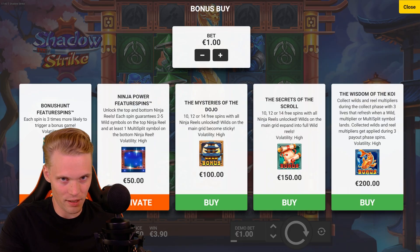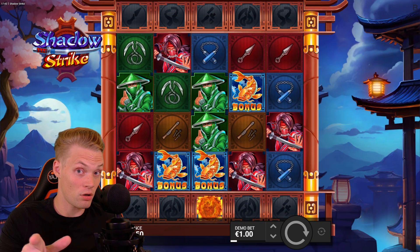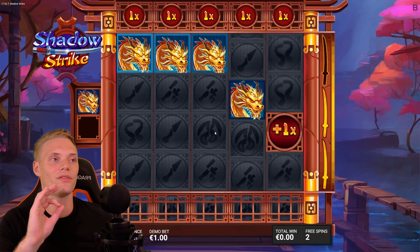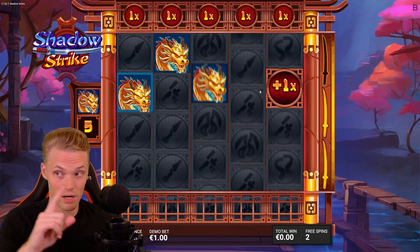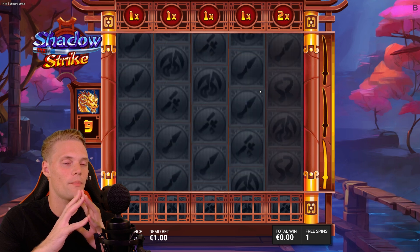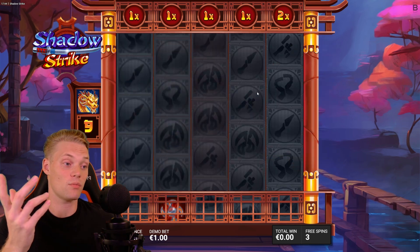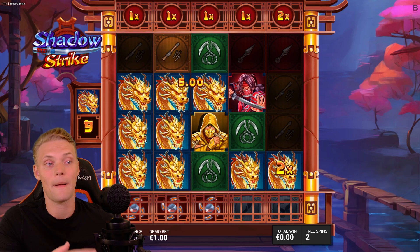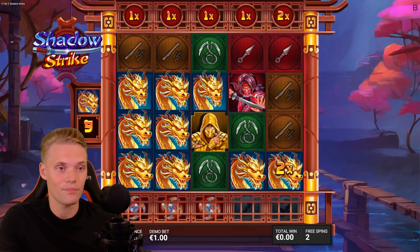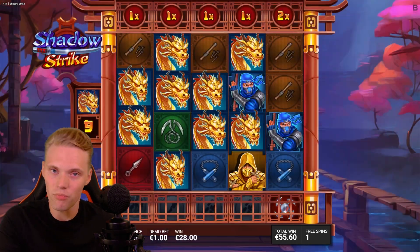Let me show you the third type of bonus. This one costs 200 times your stake. We start with three spins and collect as many dragons and multipliers as possible. More wilds and bigger multipliers on the top is what we're hoping for — the wilds randomly show up on the reels. It's a combination and synergy of both that we need here.